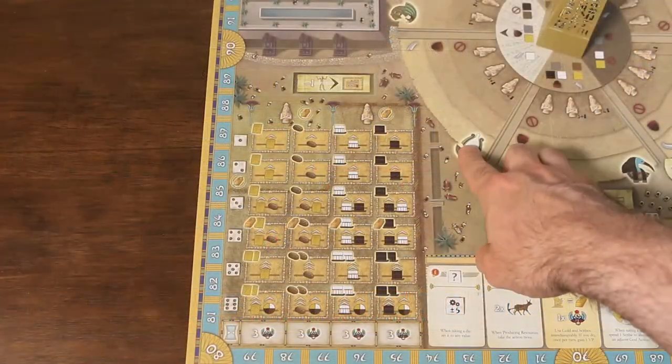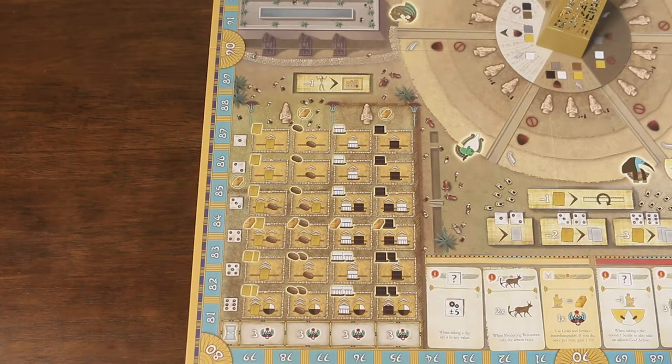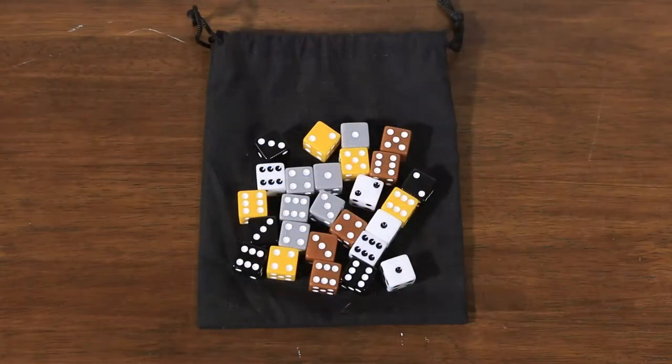Finally, we set up the Osiris God action, placing one gold into the squares indicated in the workshops and quarries, two on the statue spaces at the top, and one next to the second row of the Osiris action area. Next we prepare the draw bag from which we'll be drawing dice to place surrounding the obelisk. In a four-player game all dice are used, but for a three-player game two grey dice are returned to the game box.